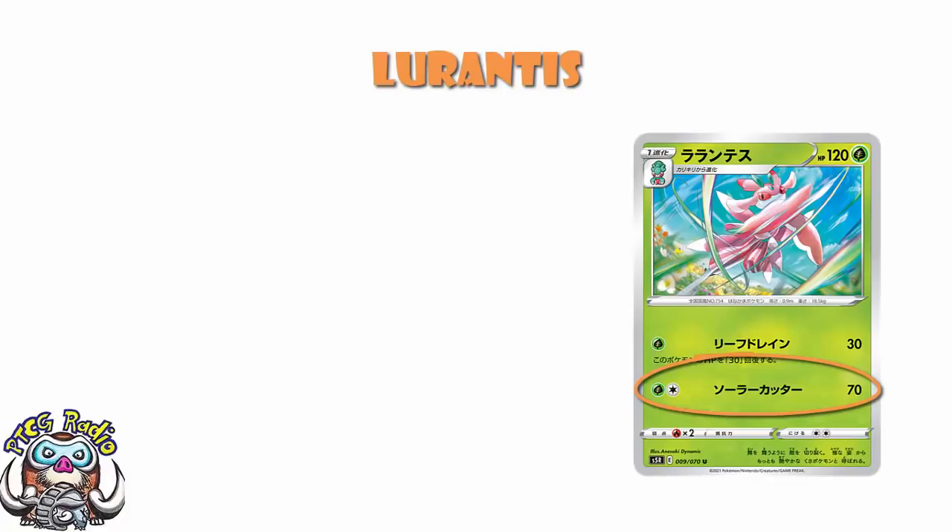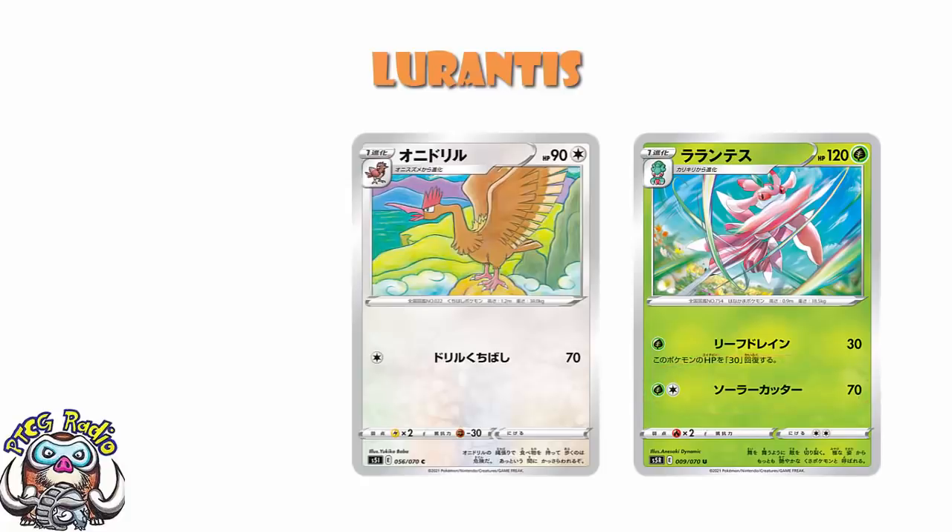Second attack: two energy, 70 damage. No. One of the cards I showed you yesterday from Single Strike Master, which I like way more than I probably should, is Fearow. Fearow is a Stage 1 with Free Retreat that, for one colorless energy, does 70. So if you're coming at me with a colorless and a grass to do 70, I'm just saying no, quite frankly. I don't think that's good enough.